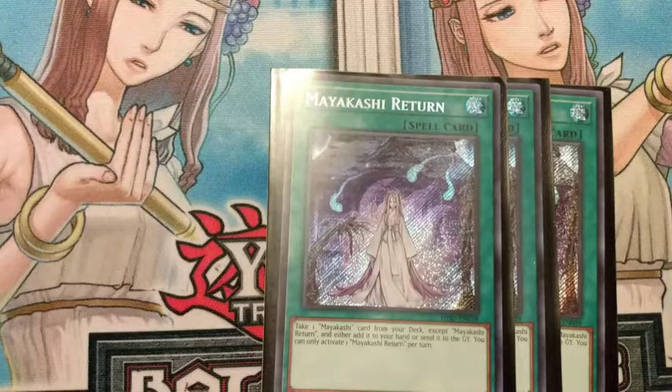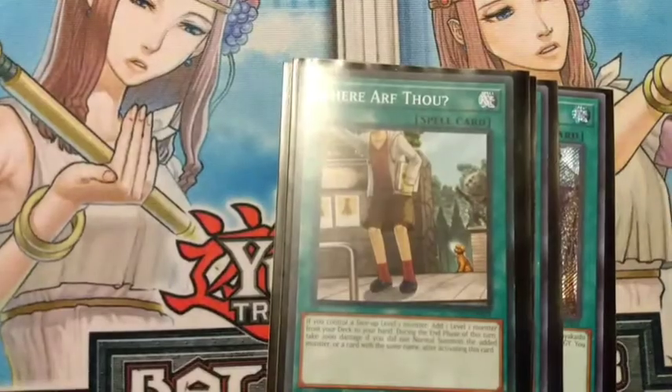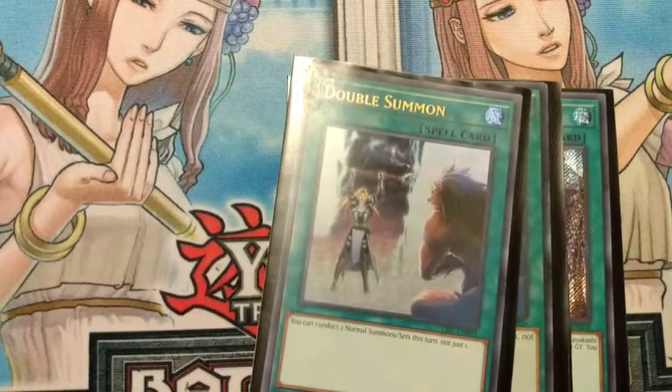We run one One for One, basically to summon up Hanzu instantly to get the summon off. We also run one Where Ift Thou, which is there to add Hanzu so you can get him if you need — though this card has a stipulation: you take 2000 damage if you didn't normal summon the card you added. But nine times out of ten you're going to normal summon it, and that's why we run two Double Summon just in case we can't normal summon it for some reason.